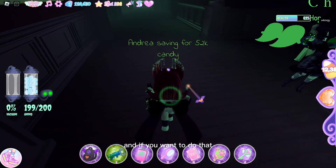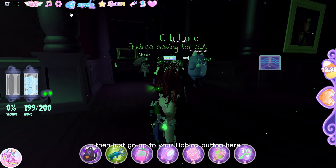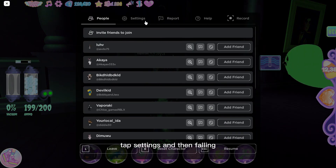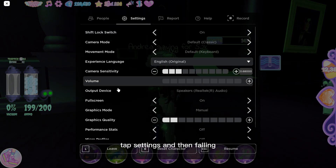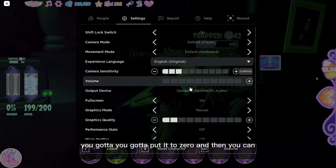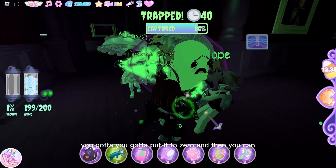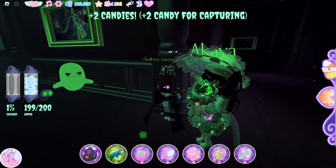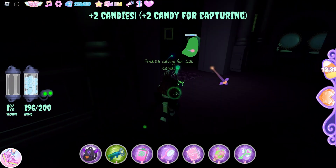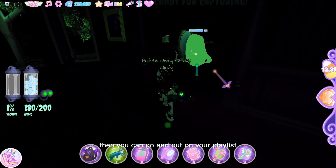You can also put on some music from YouTube as I said before - I need a playlist and headphones. If you want to do that, go up to your Roblox button, tap settings, and then you see volume. Put it to zero and then you can go and put on your playlist.